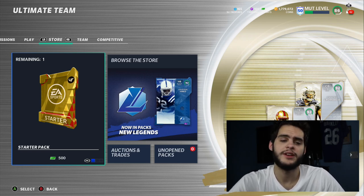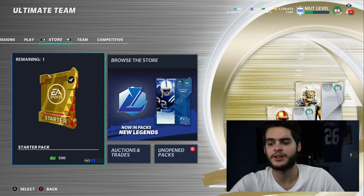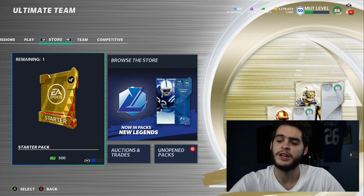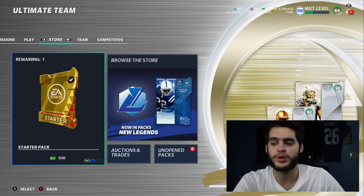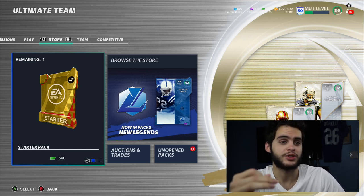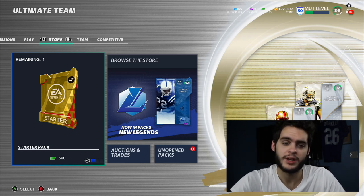Hope you guys enjoyed today's video. If you did, smash the like button down below and subscribe to join the family. For the Poodle Squad shout-out, comment 'poodle squad' down below. If you need coins, solos grinding, max level 60 super fast, training, or cards, head to Muttreserve — use code poodle for an additional 15% off. Links are in the description. Thanks for watching!